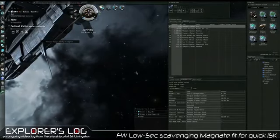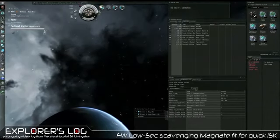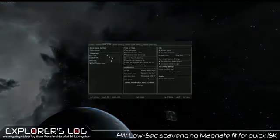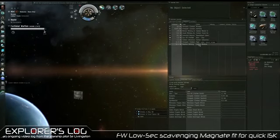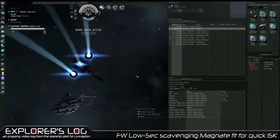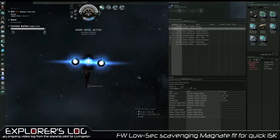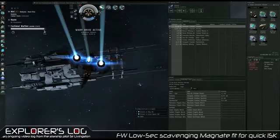Jumping into the Hiri solar system now. I'm going to do a quick scan. No elite wrecks here. We will warp to Kadama — Kadama does have some decent wrecks sometimes. For those of you who are curious, yes, you can do this effectively and cheaply and have a good time doing it. It's at most a side activity. You don't want this being a full-time activity in the game — you'll burn out, you won't enjoy it. If it's a side activity, you'll enjoy it.